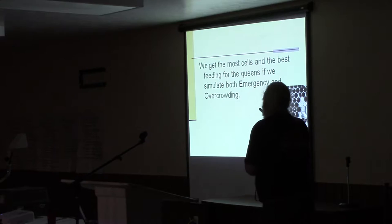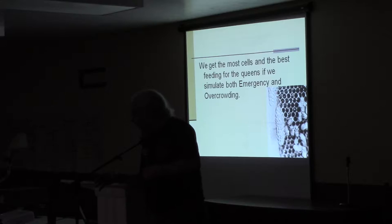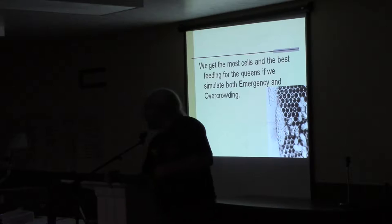If you're trying to raise queens, the way to get the most cells and have them well fed is to try to simulate both emergency and overcrowding conditions. If I compress the hive down, one advantage isn't just that it stimulates them to raise more queen cells, but also that there are more bees to do the work — more concentration of bees who are looking for things to do. The queen also gets better fed when the hive is more compressed, and compressing simulates the overcrowding that might make them want to raise queens because they want to swarm.